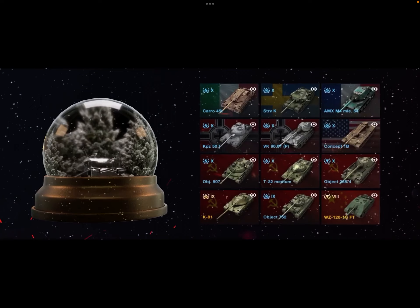Moving on to the Sturv K, it has a pretty awesome camouflage on it with that beautiful animation — like the Minotaur's with those rockets, which is pretty awesome. Then there's also a little snowman you can put on your tank that does animations when you kill a tank or get shot. Nothing too groundbreaking, but a fun little cosmetic.